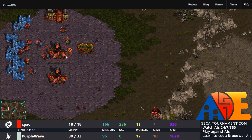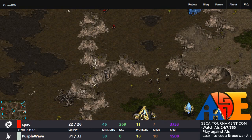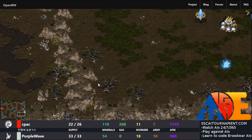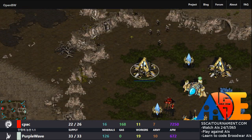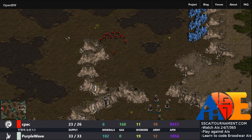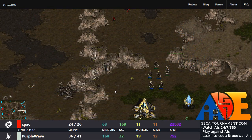Zerg is going for more and more basic fighting units called Zerglings. Protoss, however, has barricaded the entrance to its base. You can see this is high ground, creating an impassable perimeter for these ground units until there are flying units, which won't happen until later into the game. Protoss is quite safe, and the Zerg is sitting back at the entrance.